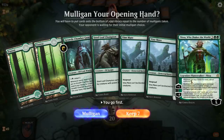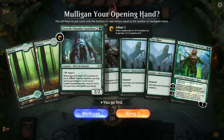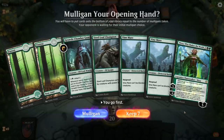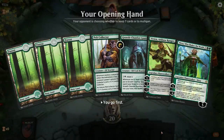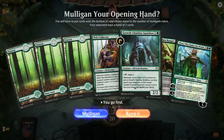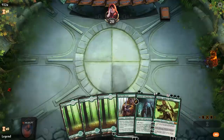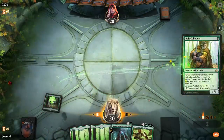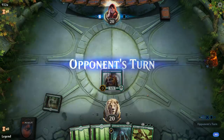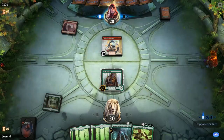Alright, we're on the play and this hand isn't amazing. If we draw two more lands it's okay — we get to go Guardian into Steel Leaf into Vinemare. If we don't draw any additional lands this hand could struggle, so I'm actually mulliganing and looking for a more explosive draw. This is definitely a better hand: we get to curve Pelt Collector into Growth Chamber Guardian, adapt on three, and then turn four Vivian. We'll keep this and put Nissa on the bottom.